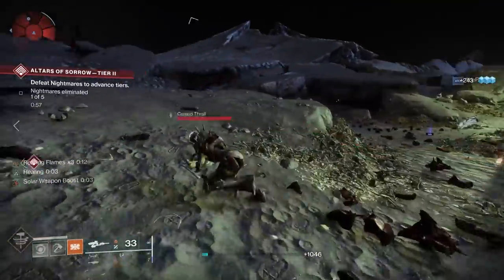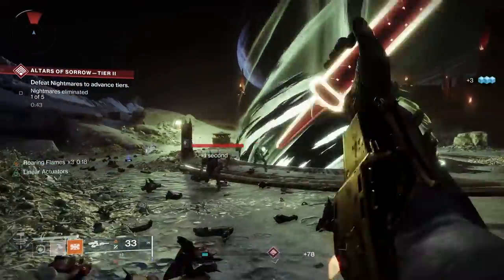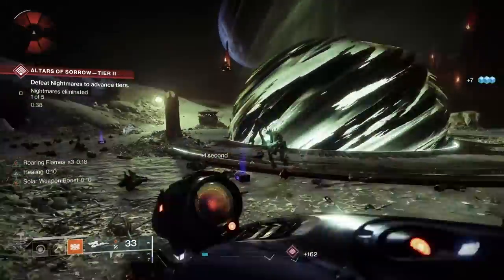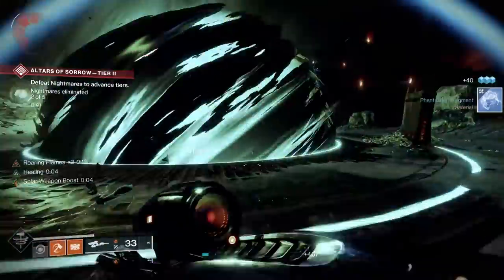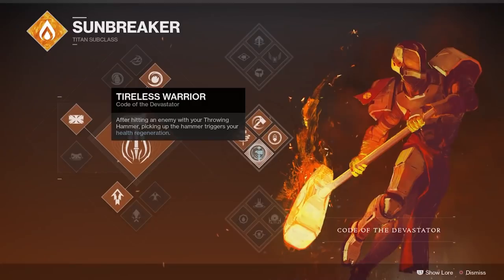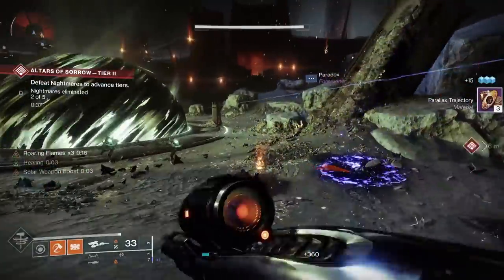Middle Tree Sunbreaker is the one with the throwing hammer and the big burning wall. You throw your hammer as a melee attack at enemies, and if you pick it up off the ground it recharges. If you miss you can pick it up, and once you kill an enemy with it the hammer stays on the ground so you can pick it up and restart. This is great for small adds and red bars. With some mods, solar ability kills increase damage up to three times, which comes in handy for DPS. Tireless Warrior means picking up your hammer after hitting an enemy regens health, which allows you to stay healthy.